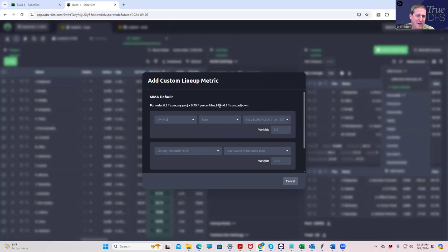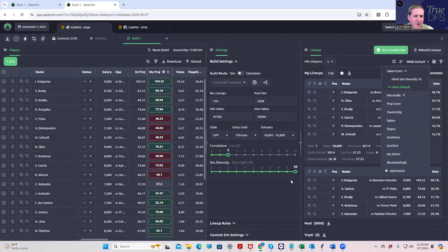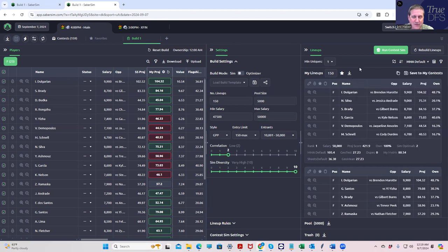To remind us what MMA Default is — we get into SaberScore MMA Default, click on the eyeglass, and you'll see the formula. What it does is it adds a certain percentage of the 99th percentile outcome of the lineup, which is a pretty big deal, and it doesn't really ding it for ownership all that much. As long as it's prioritizing the 99th percentile outcome, it's a good system to create high-upside lineups that aren't going to be highly owned.